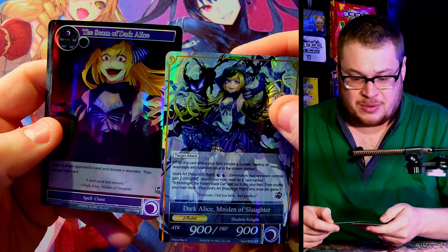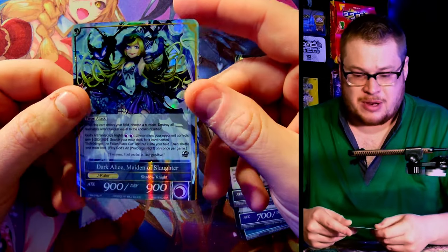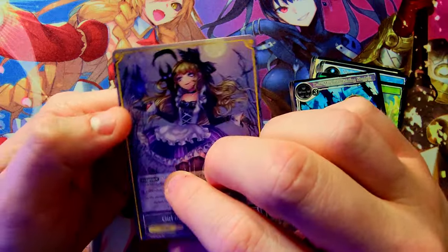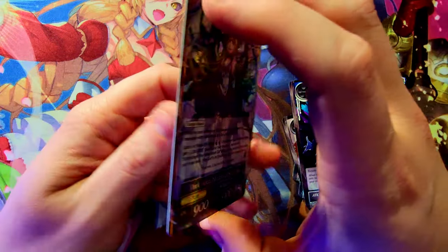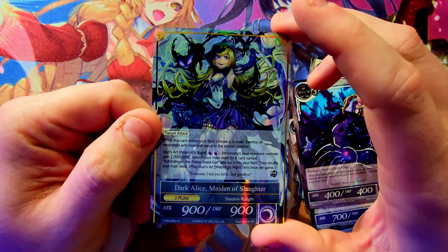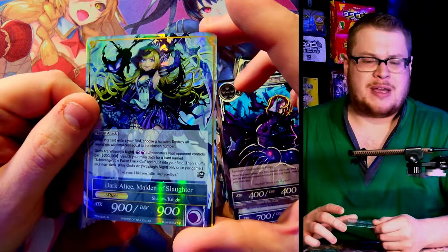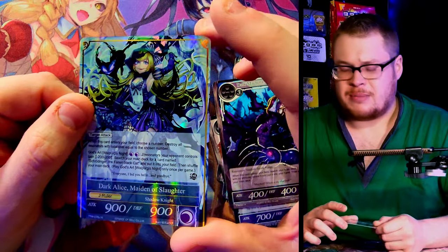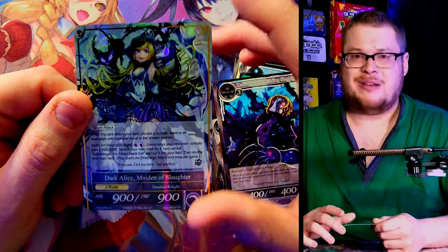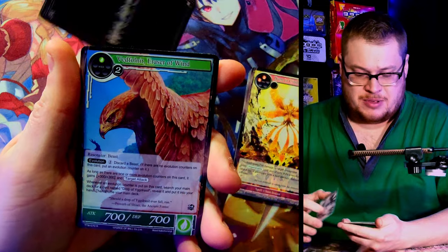We got a foil Scorn of Dark Alice, but we don't care — we got our first J-Ruler hit and it is Dark Alice! It's not the foil stamped but that is okay. This is a great one to get even in just the regular foiling. Dark Alice goes for like 15 to 18 bucks just on her own, and I think the foil stamp she's around like 25 to 30. But this is great, solid solid hit for sure. Let's keep going — first J-Ruler down and we keep cruising.